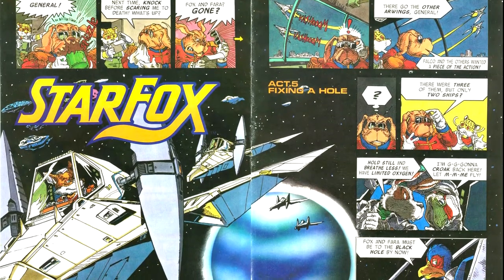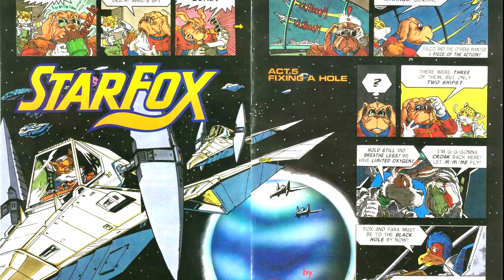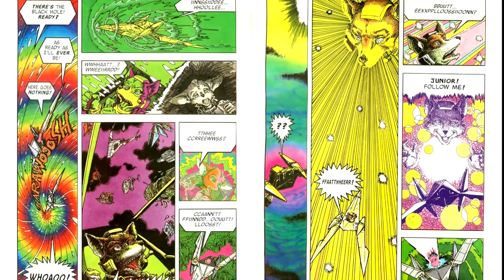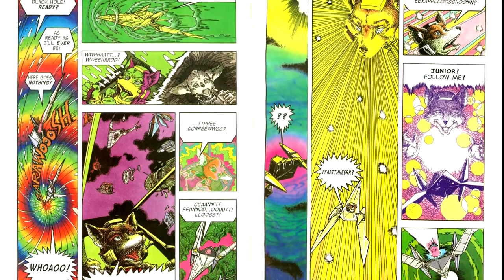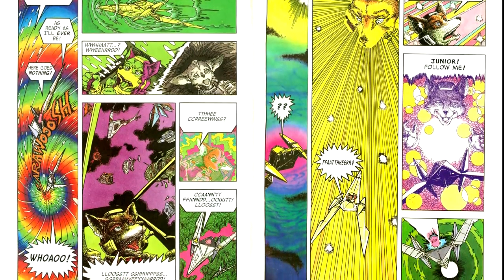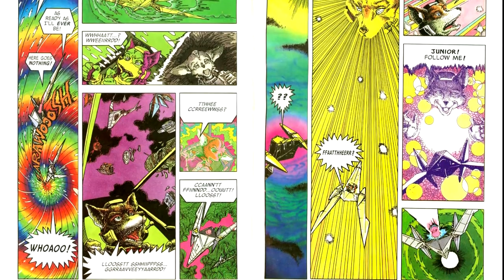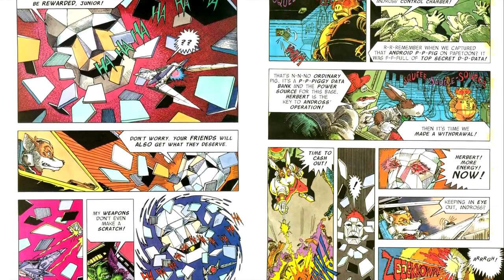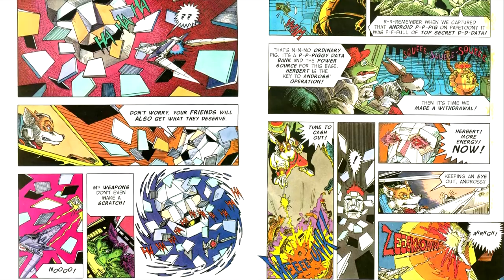Now we have the final installment of the Star Fox comic. The other three members of Star Fox are chasing after Fox and Farrah in two ships — naturally, one of them has a double-up, and it ain't Falco. The Star Fox team has an almost Ditko-esque psychedelic experience passing through the black hole before being guided through by the ghost of Fox's father, who leads them to Andross's base, where they blow Andross up. The End.